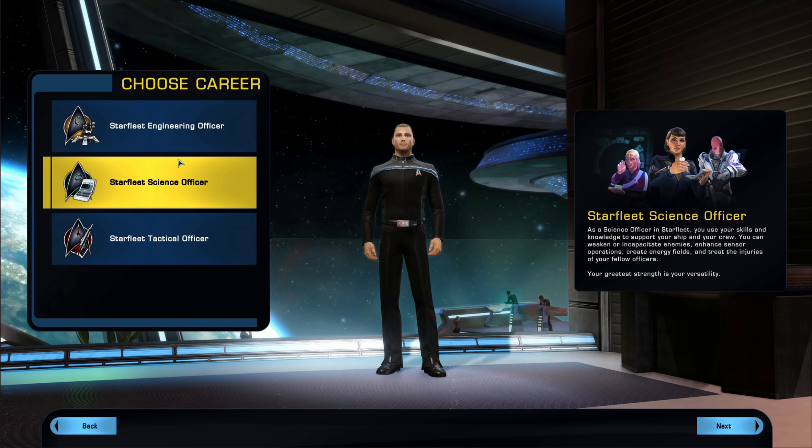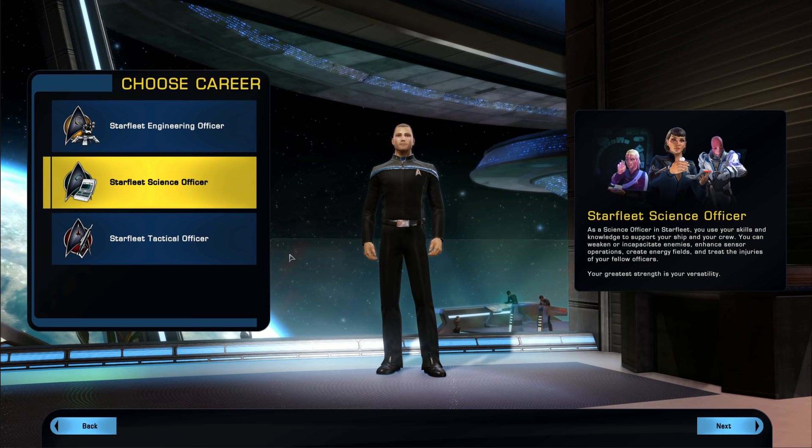You could still pick Science but I'd suggest using beams or cannons rather than building for EPG right away as a new player. However, if your plan is to eventually go into an EPG or science build — that space wizardry — then picking Science with the intention of building into it later as you fully level and understand the mechanics makes sense.